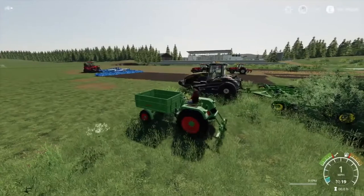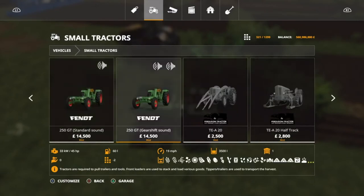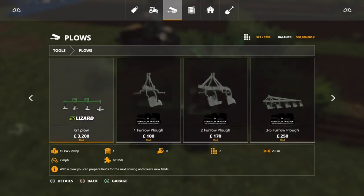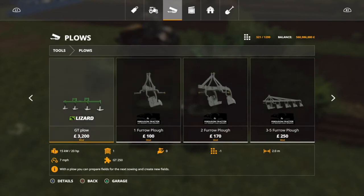This can be found under the 250 GT pack because it's part of the Fendt tractor - the Fendt GT New. I'll quickly show you the tractor: the Fendt 250 GT. It's got the gear shift sound - you can get a number one with the standard sound if you don't fancy gear shifts - and it puts out 45 horsepower. For the plow itself, under plows: it's the GT plow, 2 meter working width, 20 horsepower requirement at seven miles an hour. Compared to some others, you get more value with the three to five furrow plow at 3.5 meters versus 2 meters, but I use this one because it's a rectangular square plow.